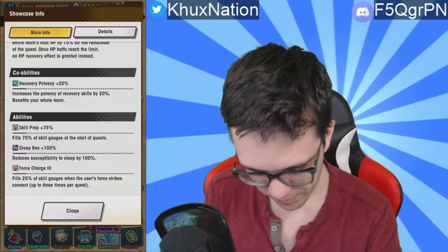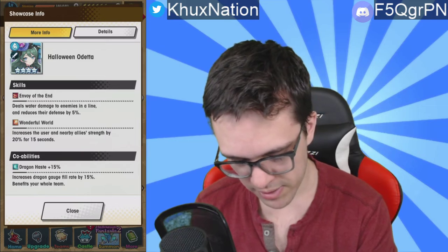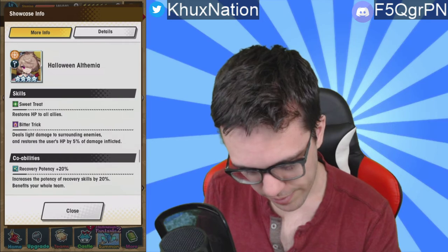Next up we have Halloween Odetta. Her first ability, Void of the End, deals water damage to enemies in a line and reduces their defense by five percent — okay for a four-star unit. Her second ability, Wonderful World, increases the user and nearby ally strength by 20 for 15 seconds — fairly standard. Dragon haze 15 standard, prime defense plus 10 is probably the most notable thing about this unit, stun resistance 100, and buff time plus 20 percent. Nothing really too fancy or notable worth mentioning overall.